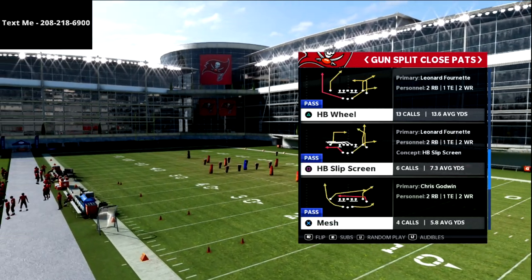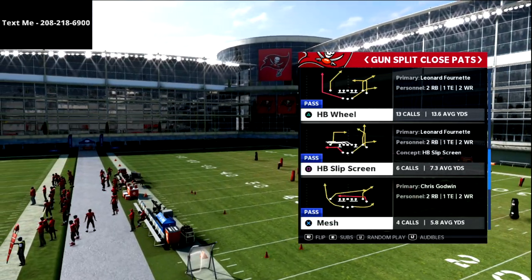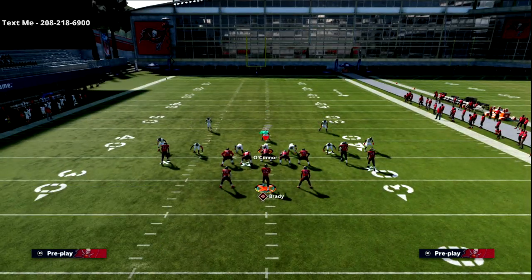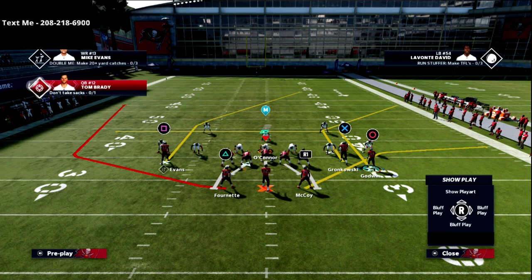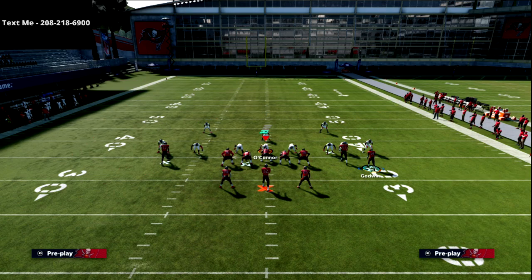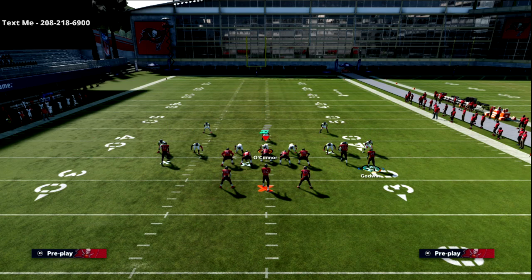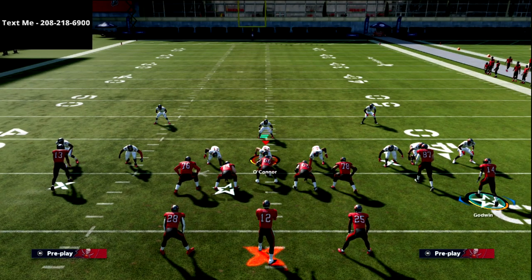It doesn't matter what play — it's a concept. You're going to see that I'm giving a lot of Mabel coverage, and it's very simple honestly. What we're going to do is basically a table route or a swing route — it doesn't have to be either one — combined with a hitch that is outside the numbers. The hitch route has to be outside of the numbers, so in split close you're just going to motion it out.